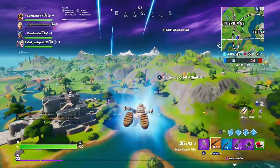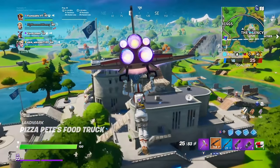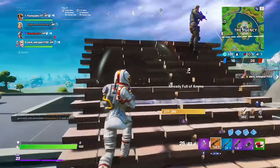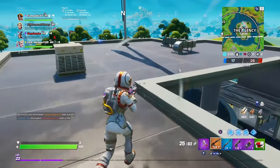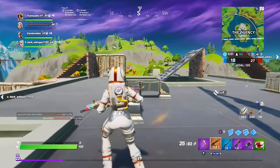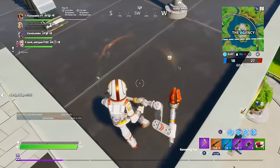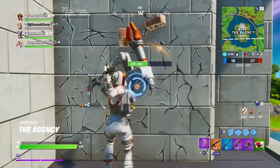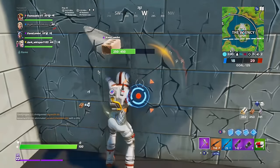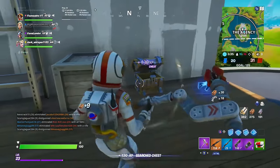Once you touch down, the guns you grab should be very important to you. Fortnite does work with an RNG system, so it'll be completely random what guns you find. There's a rarity system with the guns, as well as other items in the game, that ranges from gray, green, blue, purple, and lastly orange. Gray being what people would call the worst, and orange being the best. Regardless of rarity, every gun in this game can kill someone. Even if you have a gold scar, you can still get killed with a gray pistol, so just keep that in mind.